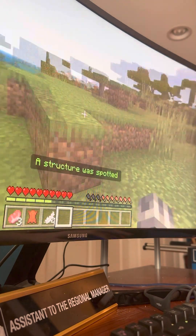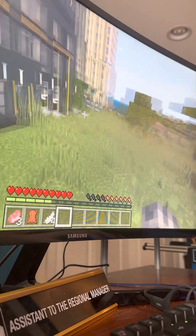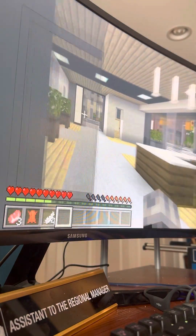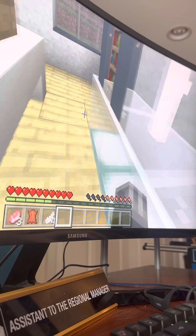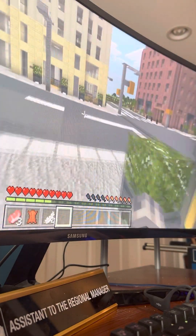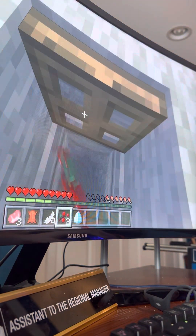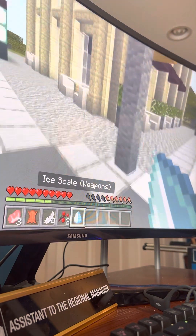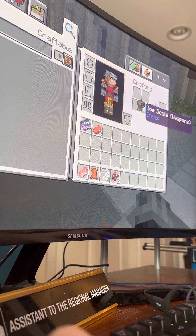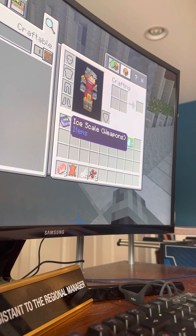Oh my gosh, it's not a village — oh my gosh, no way! A structure — did it spot the village? Okay, I did not know this would happen. Is there like loot in the houses? Oh my gosh, maybe I should have read more of the instructions. Okay guys, we're in a city! What's this? I'm curious. What's under here? Wait, what's this ice scale? I thought it was just snow powder. Let's combine the black — alright, so these are the new items I've gotten so far. I've gotten black fur and an ice scale. Pretty interesting to me.